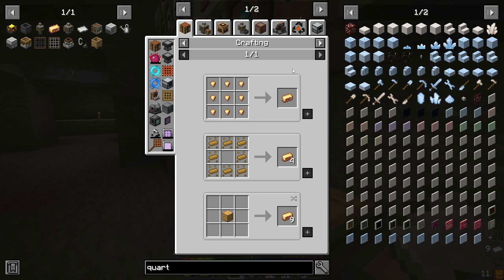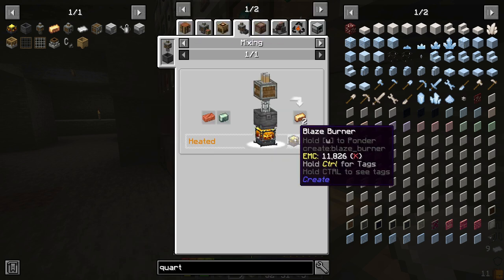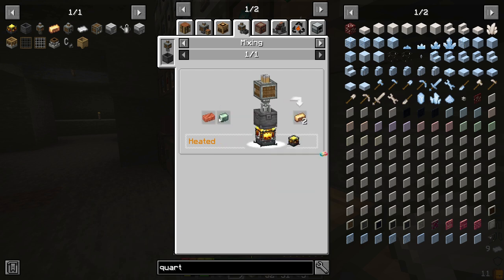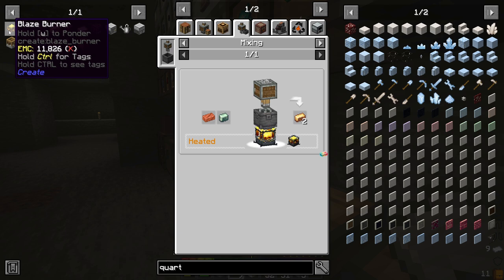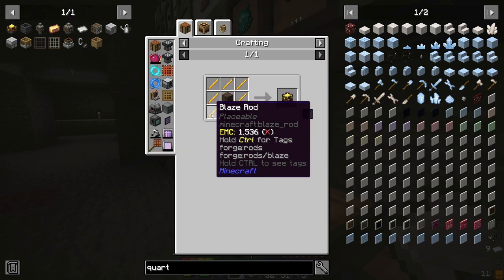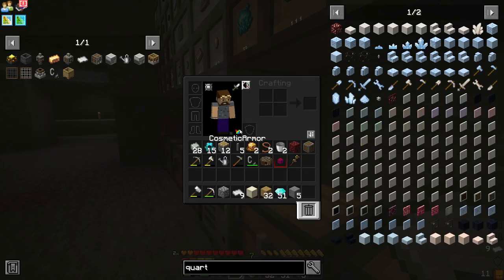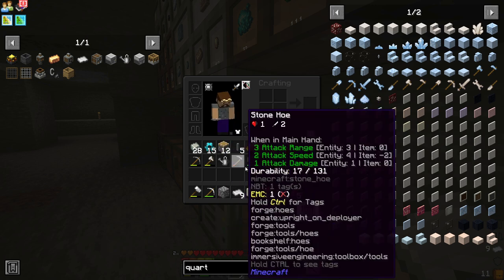To get that, we're going to need brass ingots. Brass is made in a basin with a blaze burner above it, with copper and zinc. A blaze burner is an empty blaze burner surrounded by blaze rods and soul sand. There's also another way of doing this, and I think we'll do it that way.